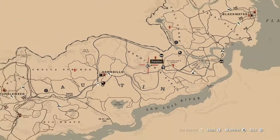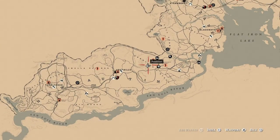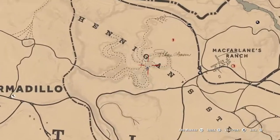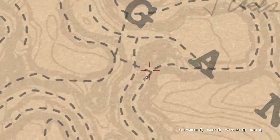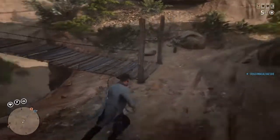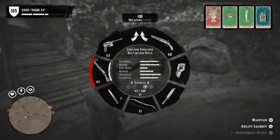Go to this exact location in Hennigan Stead, just west of McFarlane's Ranch. That's the exact location. What people seem to be doing is grab a throwing weapon.